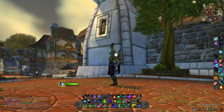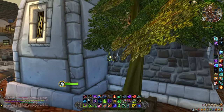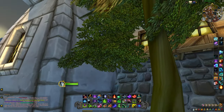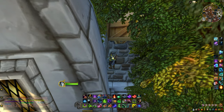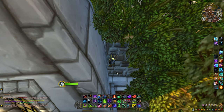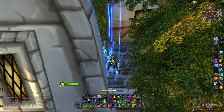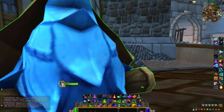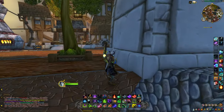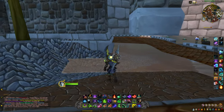I'll show you guys exactly where I am in the district. Right behind this tree there's an area where you can jump up, and if you get up here all the way, you can actually use your toy. And thank you to Hero for also finding this spot in the wall over here. You use the toy and watch what happens — you just fall directly through the wall. You're clipped through the wall, and once you get off the toy, you're actually out of bounds.